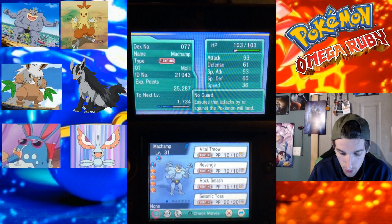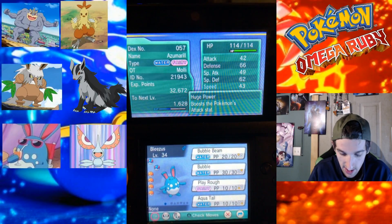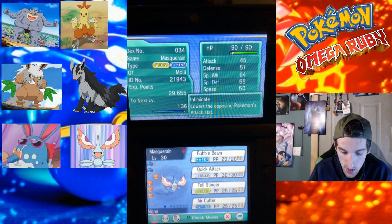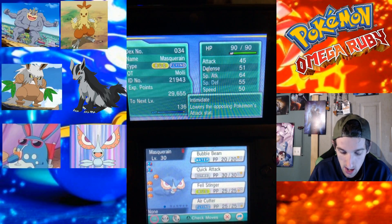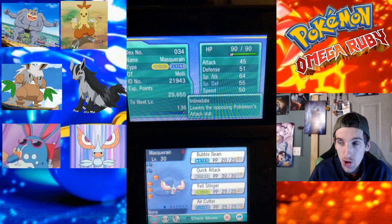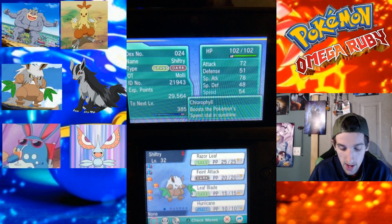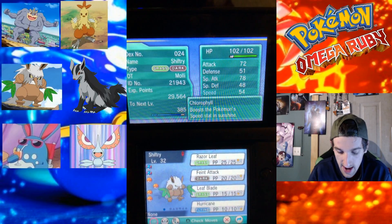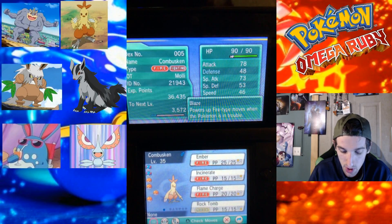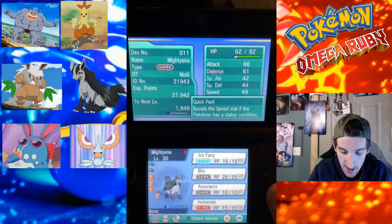We've got Machamp up front with Vital Throw, Revenge, Rock Smash, and Seismic Toss. We have Bleezus our Azumarill with Bubble Beam, Bubble, Play Rough, and Aqua Tail. Our Masquerain with Bubble Beam, Quick Attack, Fell Stinger, and Air Cutter — though I've decided we're probably gonna ditch Masquerain because I'm going to go get a Trapinch so we can get a Flygon. Then there's Shiftry with Razor Leaf, Faint Attack, Leaf Blade, and Hurricane; Combusken with Ember, Incinerate, Flame Charge, and Rock Tomb; and Mightyena with Ice Fang, Bite, Assurance, and Incinerate.